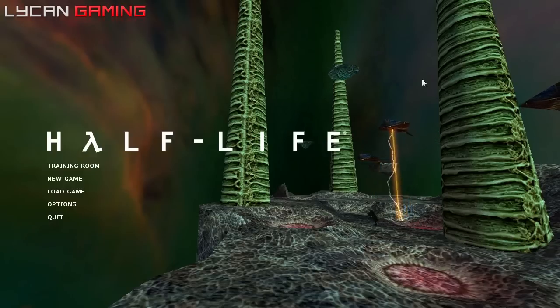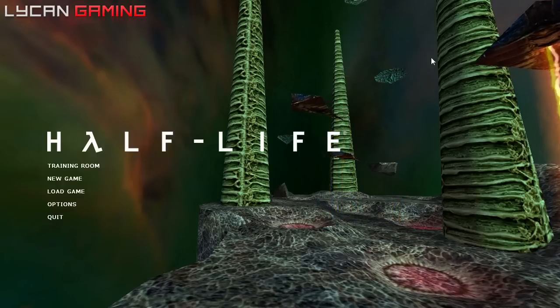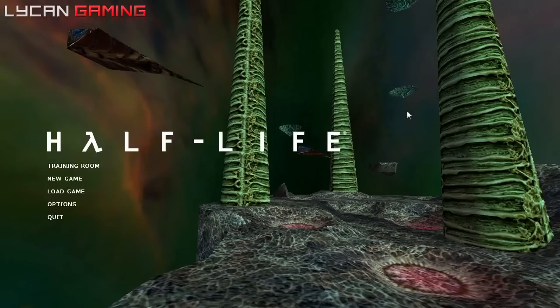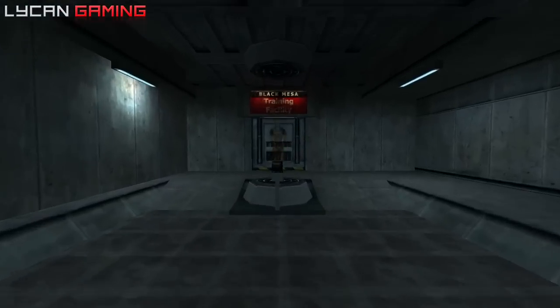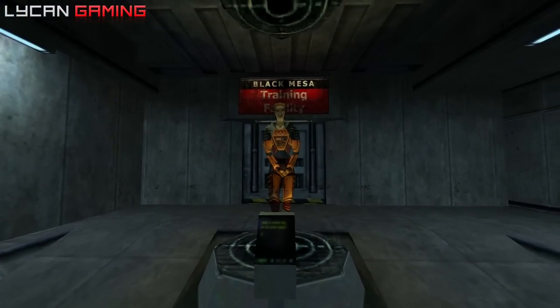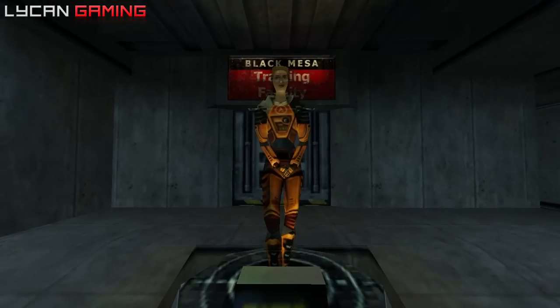My first impressions are: this is not what I thought Half-Life was going to be. I feel like I should go to the Training Room first, so let's do it. I'm going to click on Training Room just to see what happens. Hello and welcome to the Black Mesa Hazard Course! You will be trained in the use of a hazardous environment suit. I am your holographic assistant.